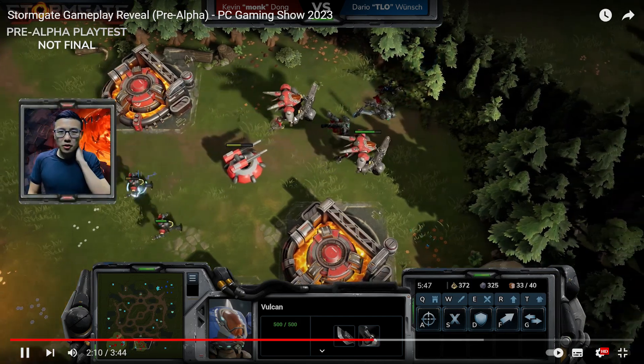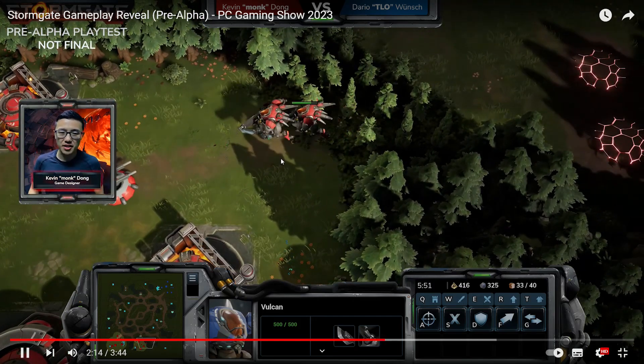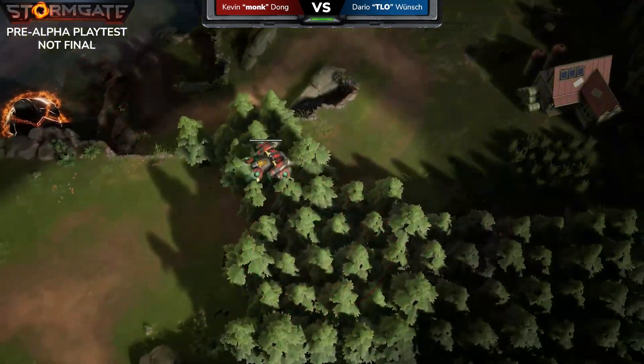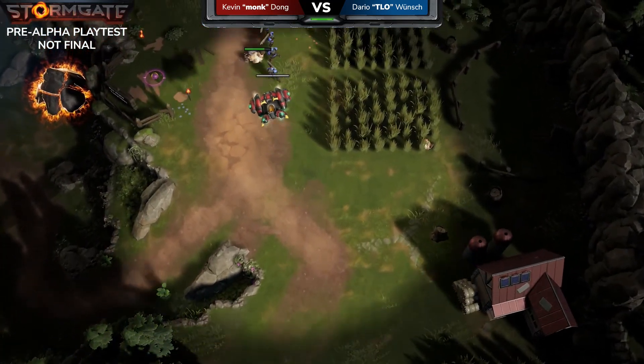He did a lot of worker damage there, so he's at a pretty bad economic disadvantage. He's going to try some really sneaky tactics, maybe getting an upgrade TLO isn't familiar with — perhaps even 'creep jacking' him. Wait, is that what it's called? It's called a creep jack?